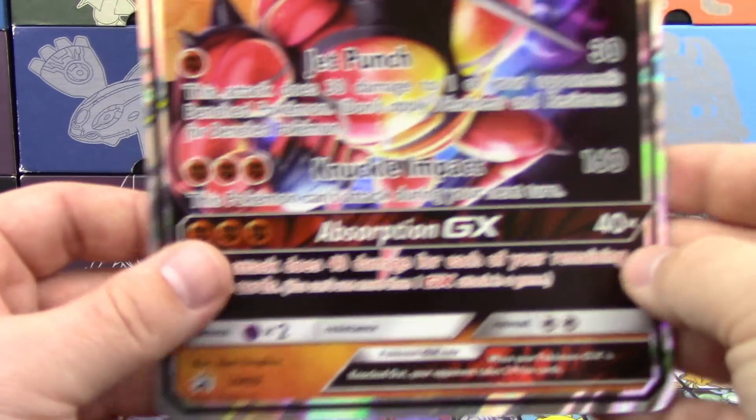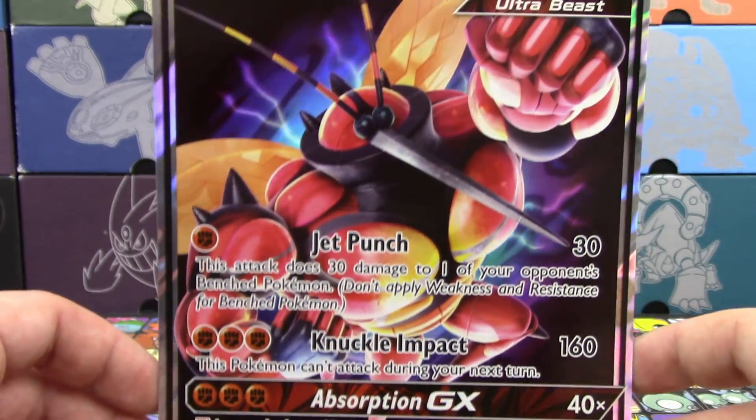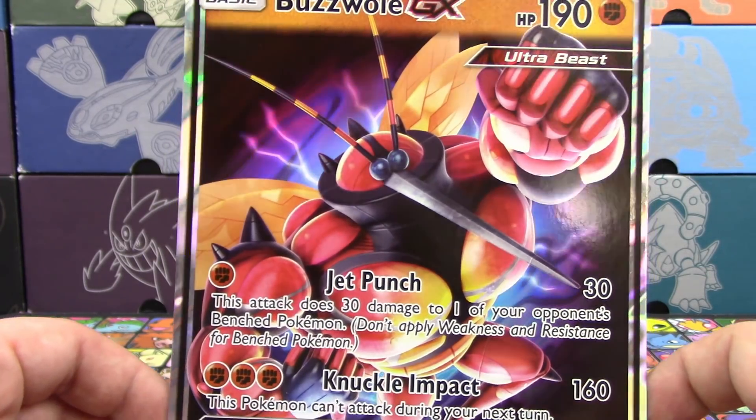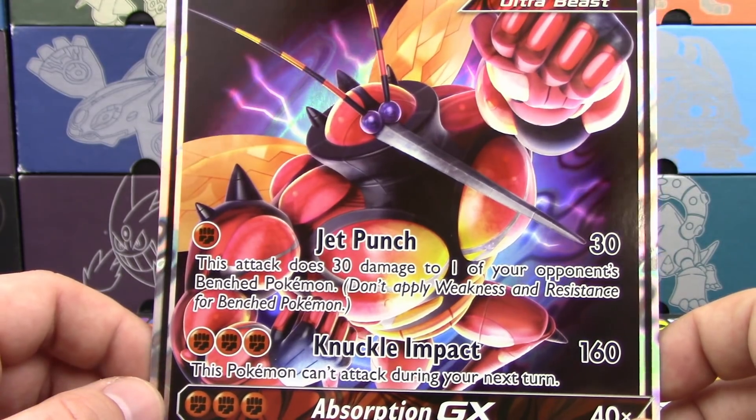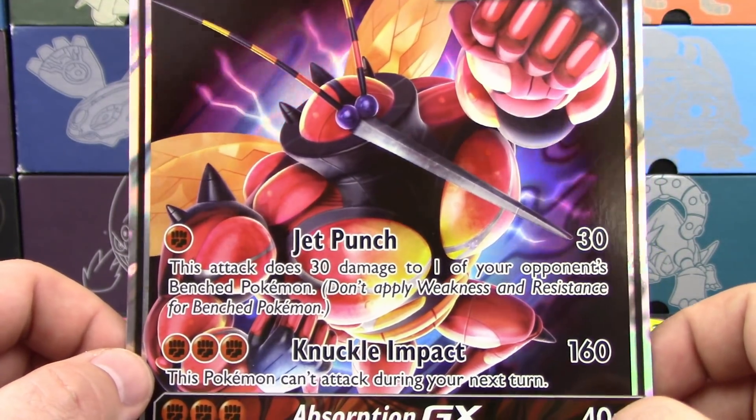We've got our Jumbo Buzzwole card — 190 HP, pretty good. A lot of hype surrounding the card, whether or not it does well remains to be seen. People can tech Mr. Mime and kind of get around Jet Punch, so it's not super hard to do.